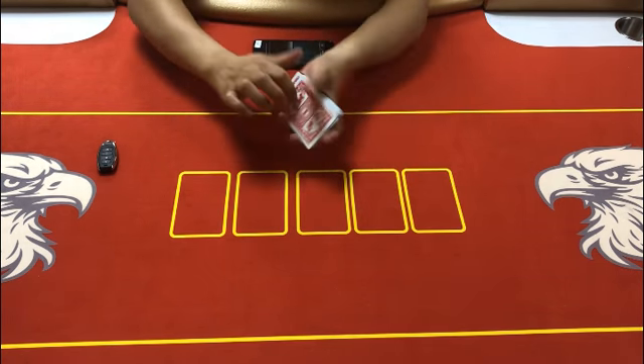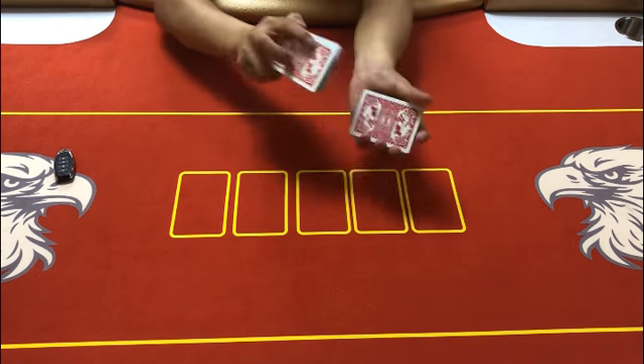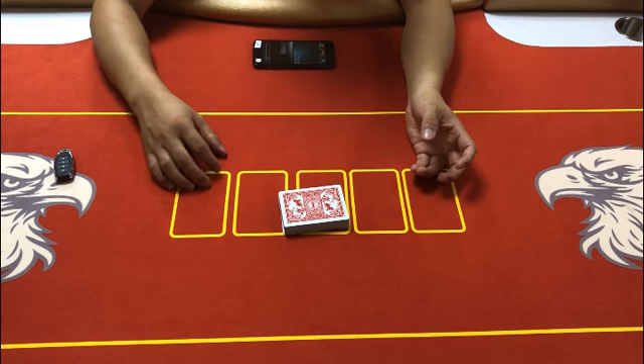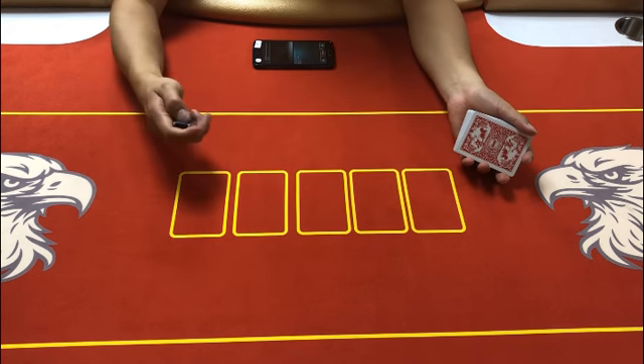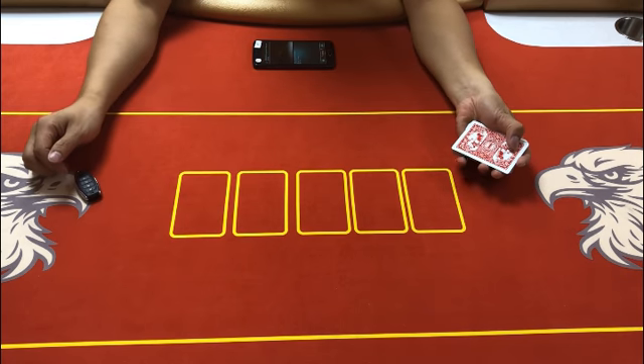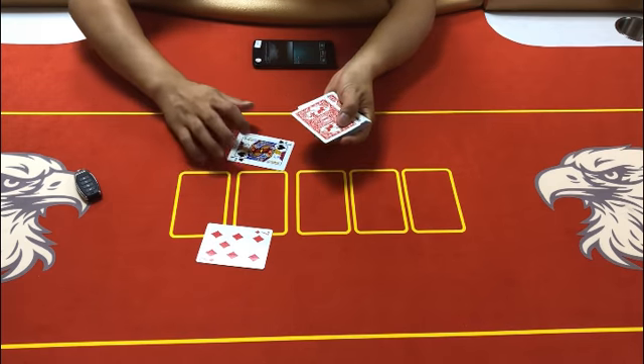First we choose the color. Queen — we choose the color queen. Queen: 1, 1, 1, 1 — this is two, this is one.